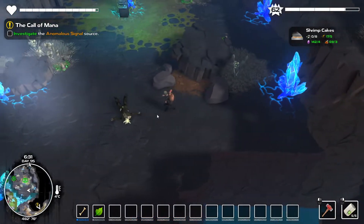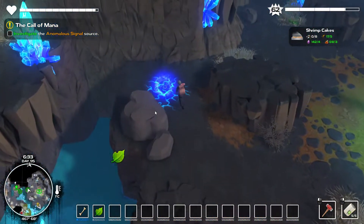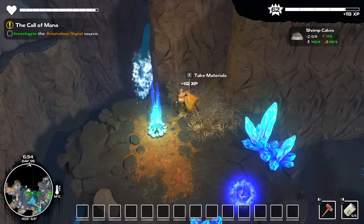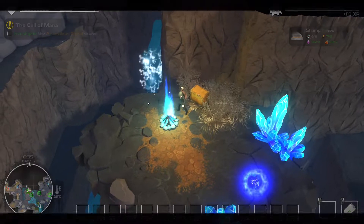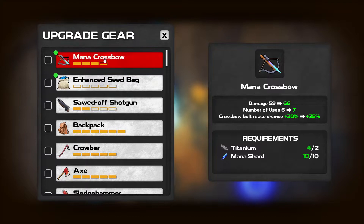There's nothing else I can do or see over here, so let's go back. A bit disappointed with that little boss fight. I guess we can upgrade our mana crossbow right now. Do we want to upgrade it? Probably.